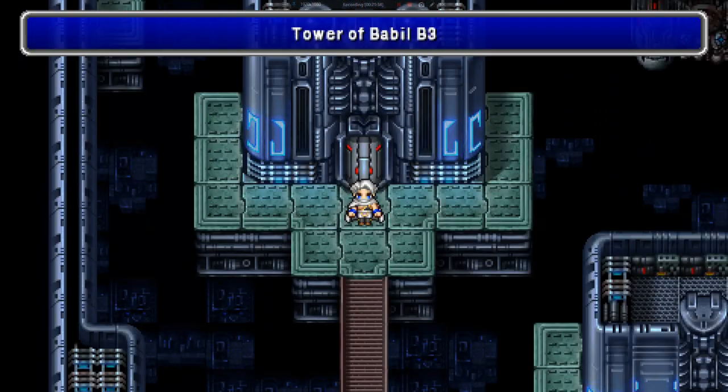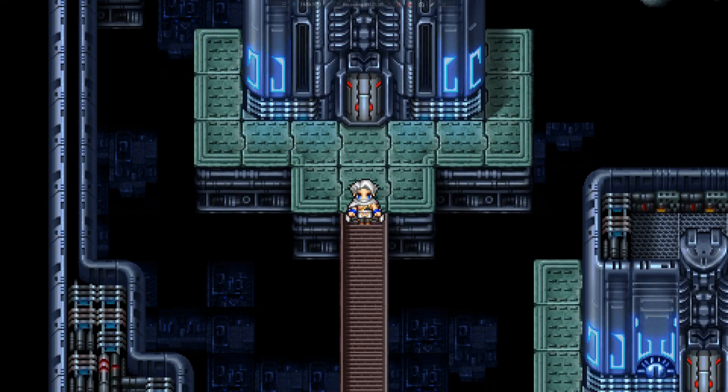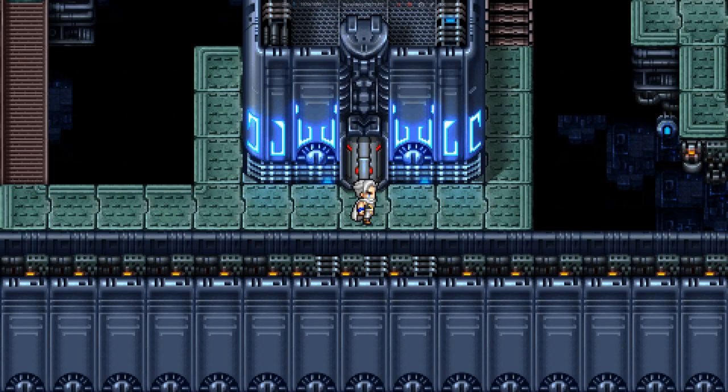Let's go to B3. Move south and then east. Are we going to go into this room? Follow the path to a chest. There are three Mad Ogres.